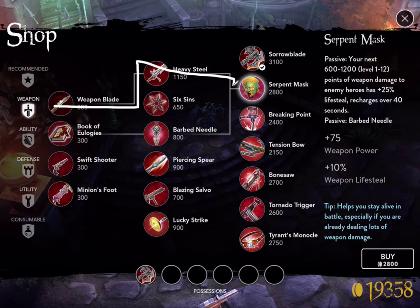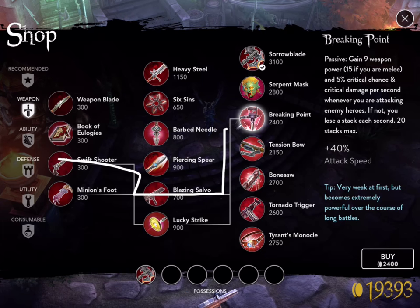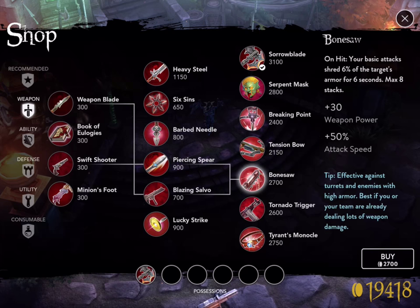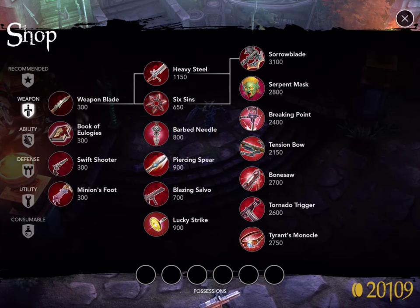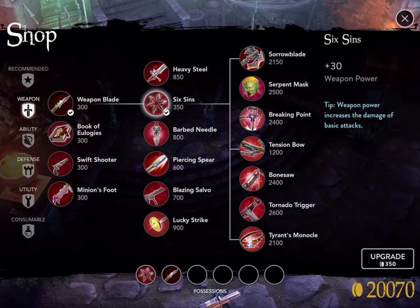No matter which end-line you're doing — like Serpent's Mask here, which also has two paths — it is always, always better to do it this way. For Breaking Point, it's best to get my Swift Shooter, then go from Minion's Foot to Lucky Strike into Breaking Point. As you go through the shop, you'll see there are two paths for all of them. Just decide which end-line you want and start working towards it that way — you're going to get all your gold back.